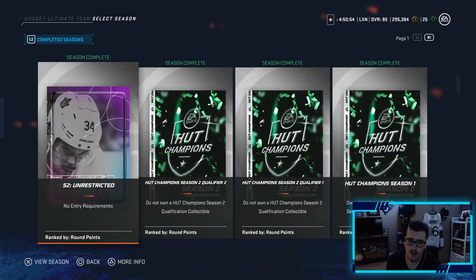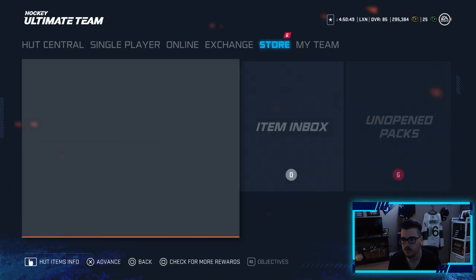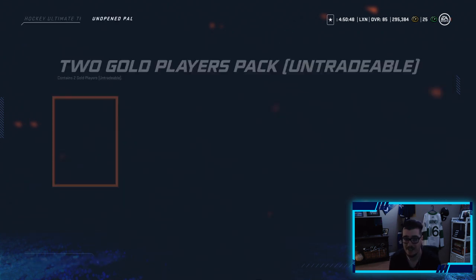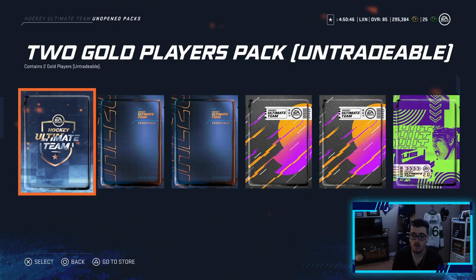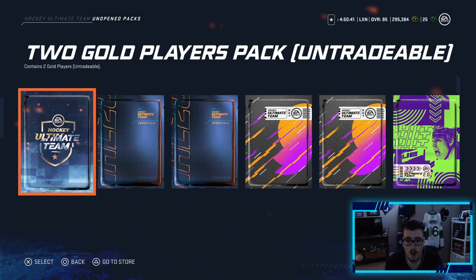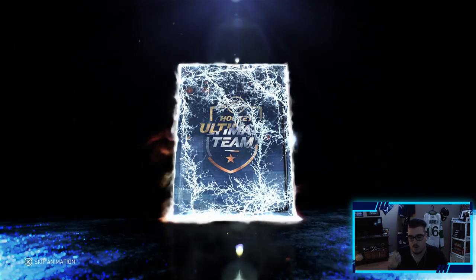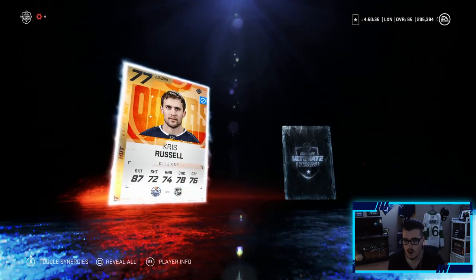541 gets us two mega packs and a premium players pack. Not the biggest pack opening, but we do have some very good packs where we can pull some stuff. So six packs to open is not bad — a re-roll, two base packs, two mega packs, and a premium players pack. Here we go.